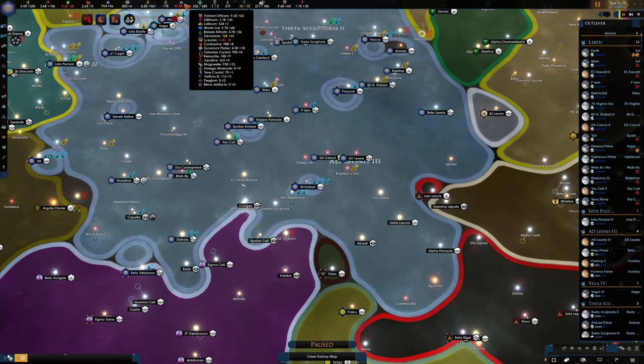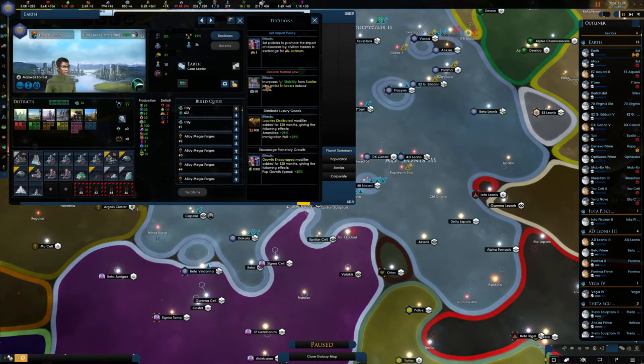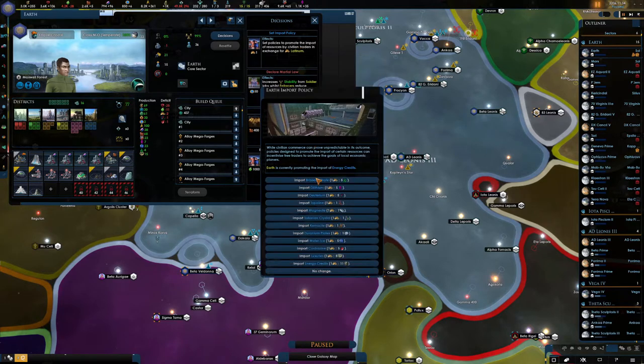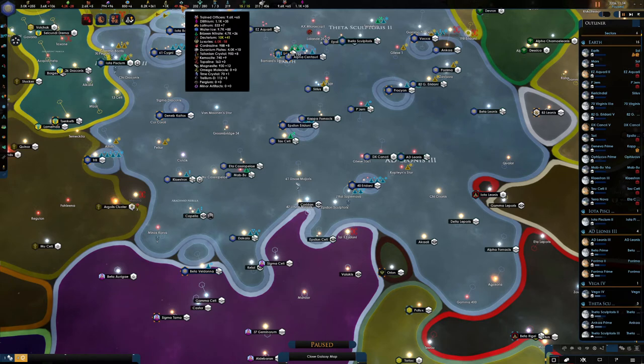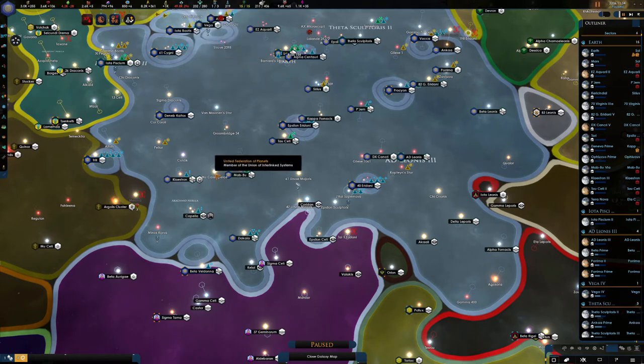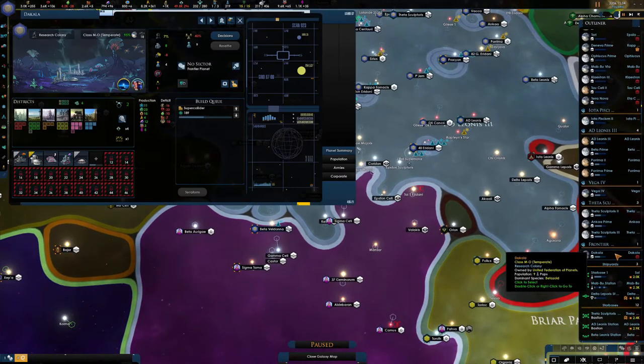Okay, luxuries — we are short on luxuries. We'll have to look into getting some more, maybe through some trading networks. I think I've got a trading network here being upgraded. Let's set policies to import luxuries, and hopefully that will go up a bit more. I think what's happened is that because we've taken on Betazoid, all the planets are taking up quite a lot of the luxuries.